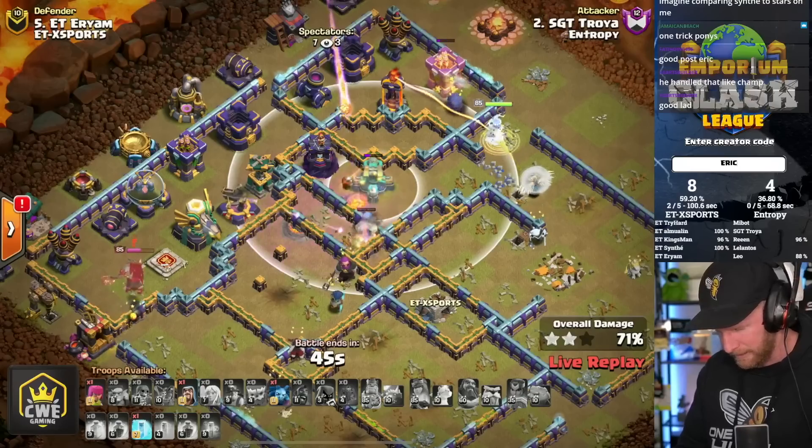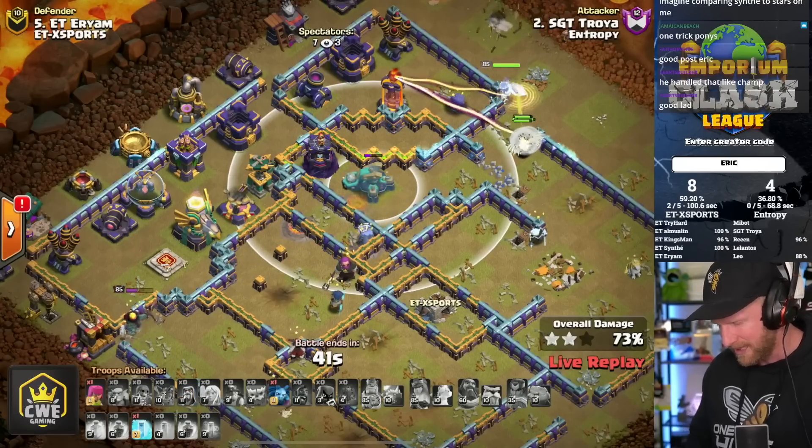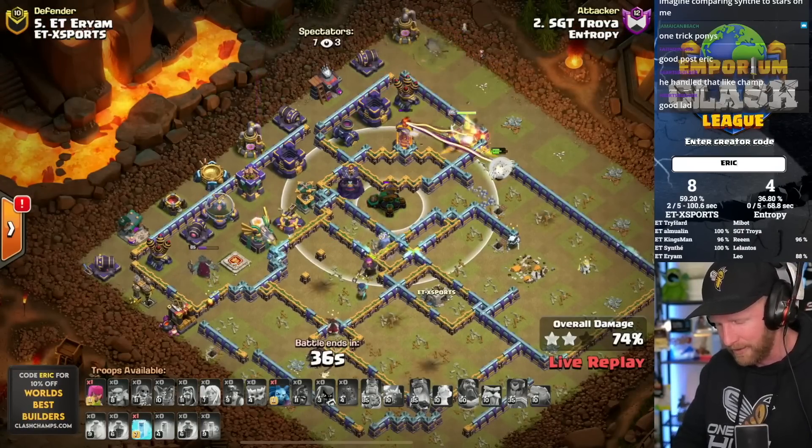When he arrives at the Multi-Inferno and Scattershot, his Royal Champion is not there to support in the backside of the base. It's going to be a defense - very unlucky. He had a really solid chance if his Royal Champion hadn't been targeted by everything under the sun.